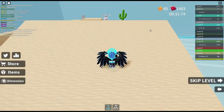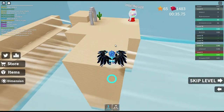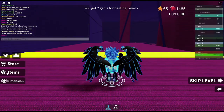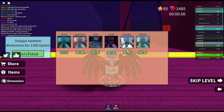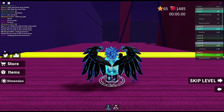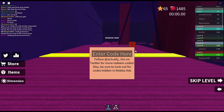Up here you can see my gems - I have 1483. You get stars and with those stars you can enter different dimensions, like different levels and stuff. Here we have dimensions - if you want to get the moon dimension, all you have to do is go over here and type in the code 'moon' and you'll get it. I've already used code moon.